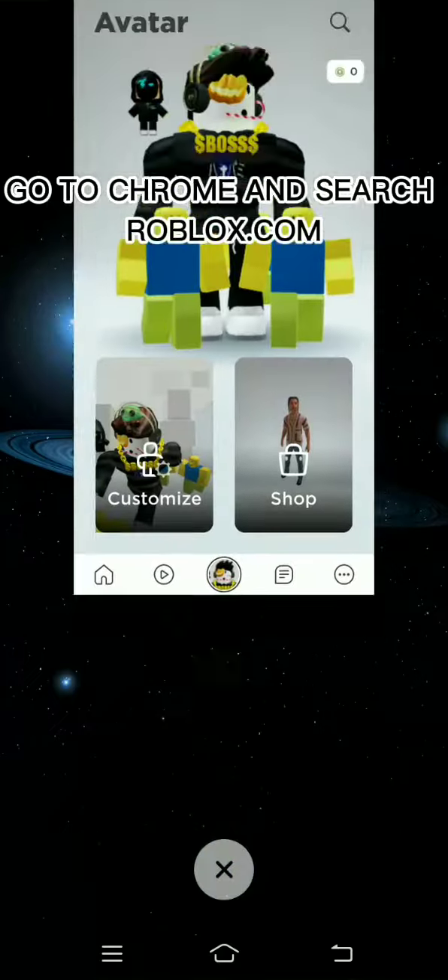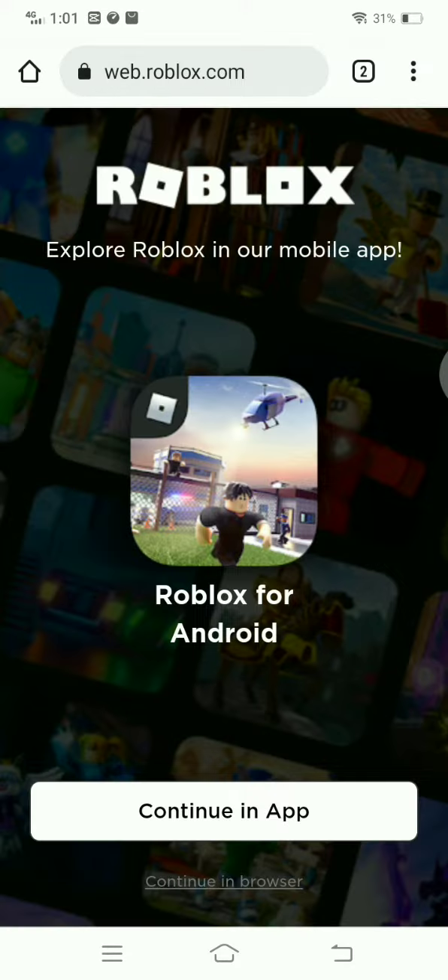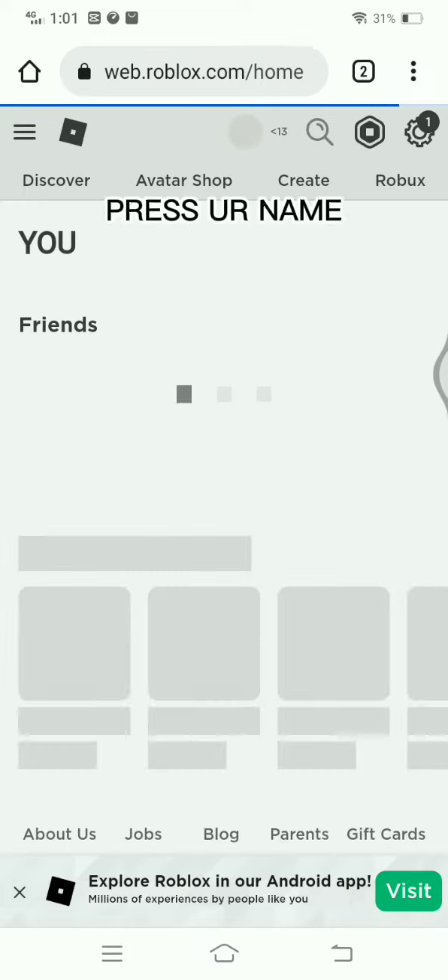Go to Chrome and search roblox.com. Press your name.